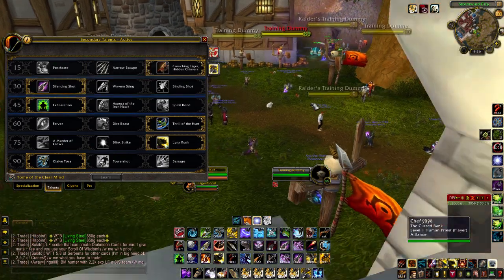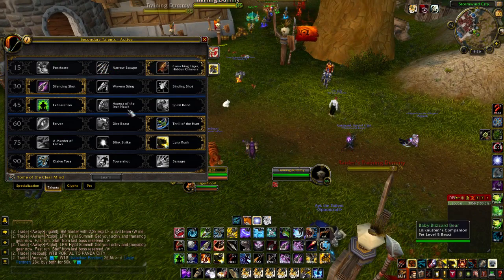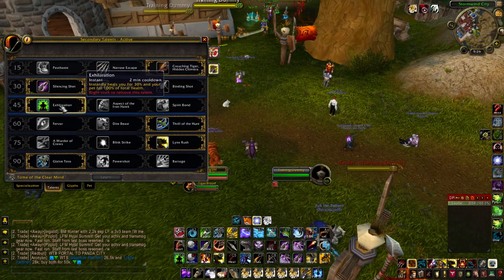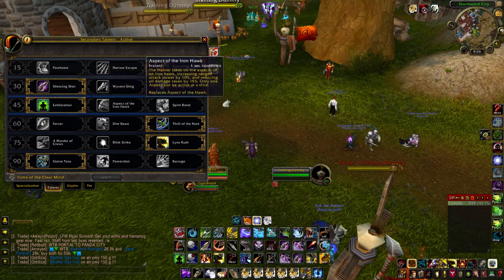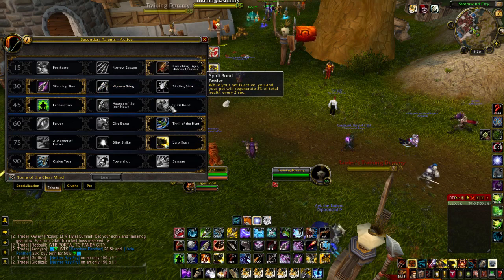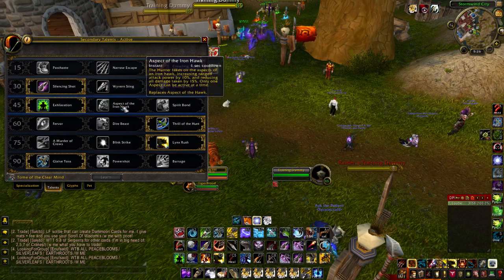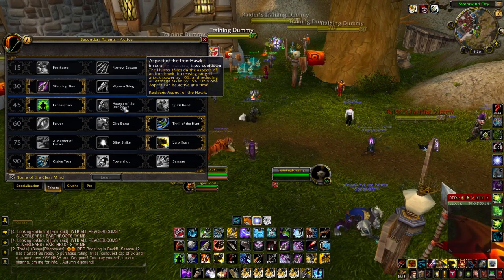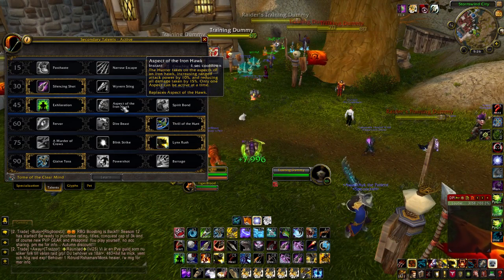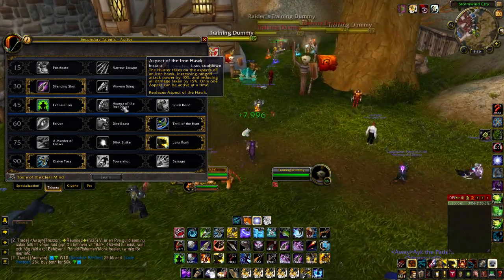At level 45 we get a couple of interesting choices. We've got Exhilaration, which is a 30% self-heal of 100% of your total health. And then we have Spirit Bond — while your pet is active, you and your pet will generate 2% of your total health every two seconds. I'm not mentioning Aspect of the Iron Hawk too much here because, with the aspect switching we have to do as a Hunter from one aspect to the other, you're not going to be having that damage reduction constantly.